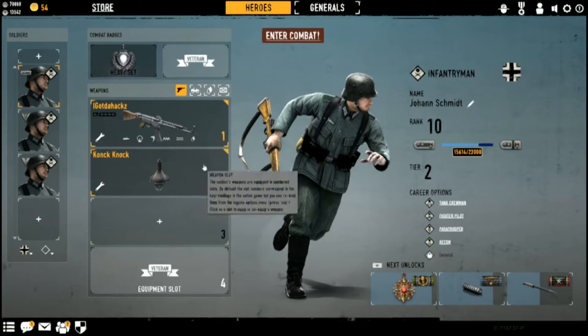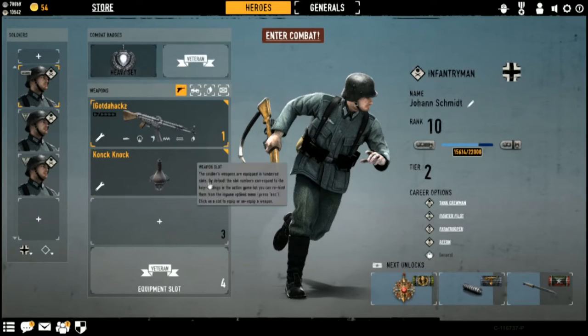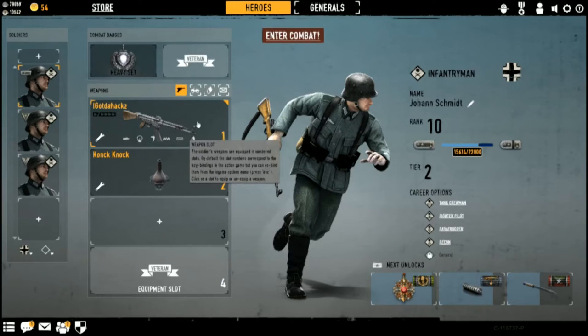The cartridge used was the 7.92x33mm Kurz, also known as the 7.9mm Kurz, or the Pistolpatrone 43 ammo. It's a gas-operated, tilting-bolt design, capable of fully automatic or semi-automatic fire. Its rate of fire is 550 to 600 rounds per minute. With a muzzle velocity of 685 meters per second, or 2,247 feet per second. Effective firing range was 300 meters in automatic mode, or 600 meters in semi-automatic mode — though it is not that accurate in the game, as you'll find out later.